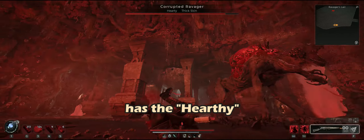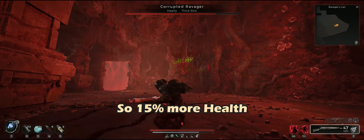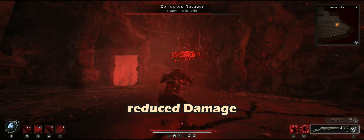The Ravager here has the Hardy and the Thick Skin modifiers, so it has 15% more health and we also deal reduced damage.